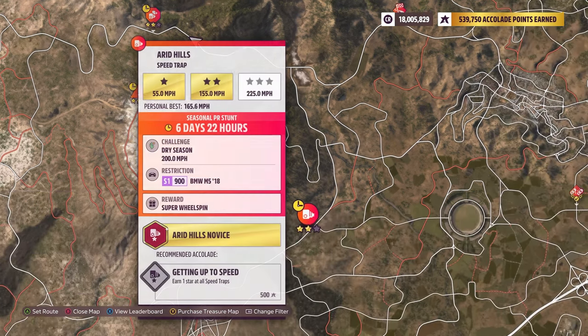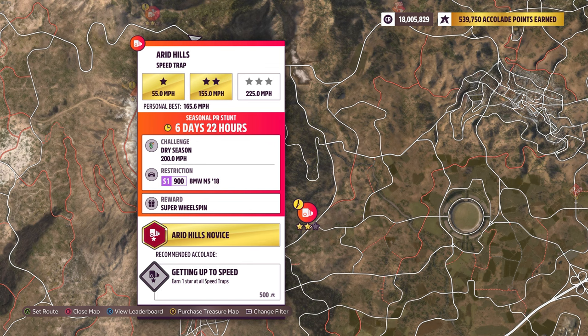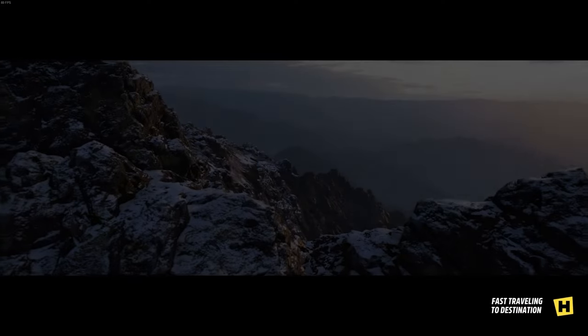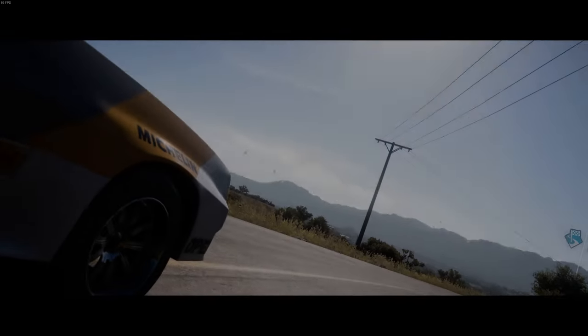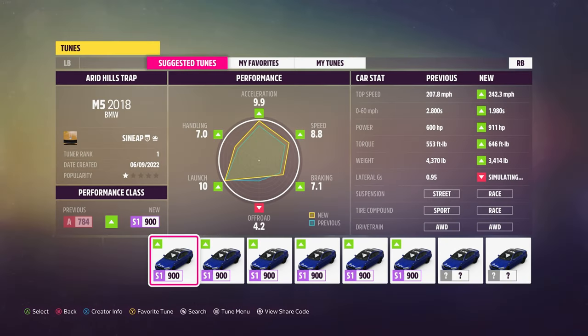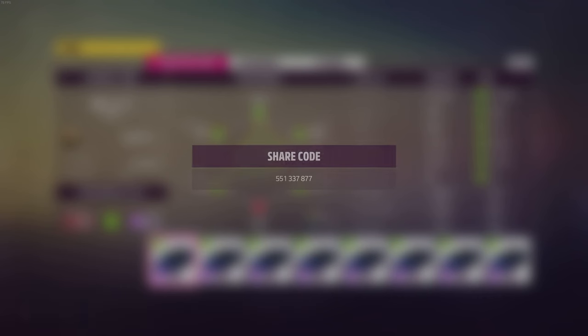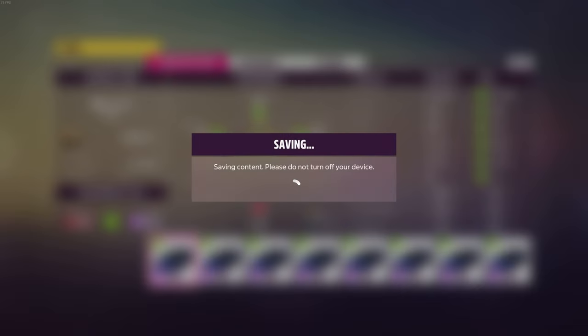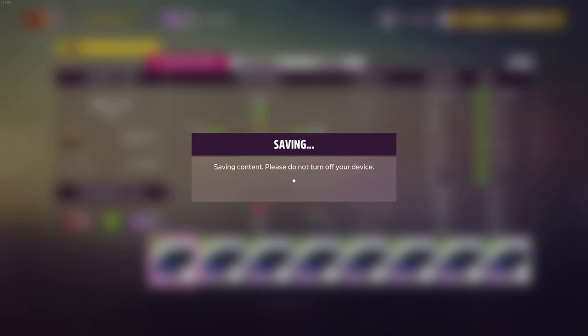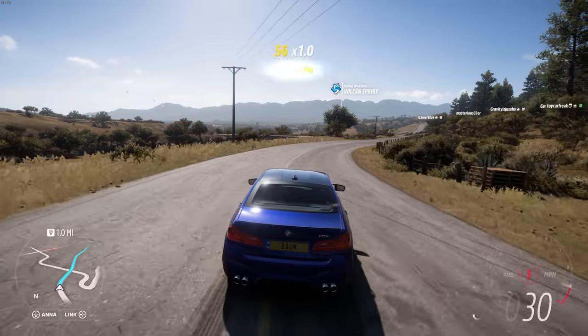The last PR stunt is the Arid Hills Speed Track, which we need to do in a 2018 BMW M5 in S1 class, and we have to hit 200 miles an hour. We'll jump into that BMW M5. Sunneep hasn't let us down yet, so we'll continue with his tune — share code 551-337-877 on the M5. It cost 84,000; I'm pretty certain my M5 was stock, so you're dropping a lot of money on that.